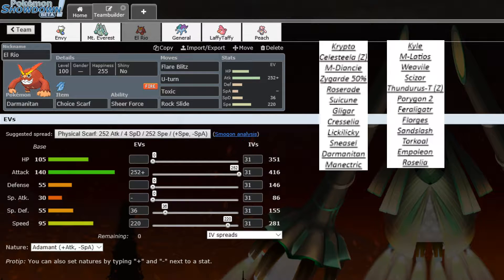Next we have Darmanitan — Choice Scarf set with Flare Blitz, U-turn, Toxic, and Rock Slide. Didn't really need a fourth move so I threw Toxic on there. I'm running Adamant this week because if he runs any Scarfers they'll be faster than Darmanitan anyway, so Adamant Scarf can outspeed most of his defensive core like Empoleon, Floridus, and Feraligatr at plus one. Flare Blitz can definitely put a toll on his team if I play it right.